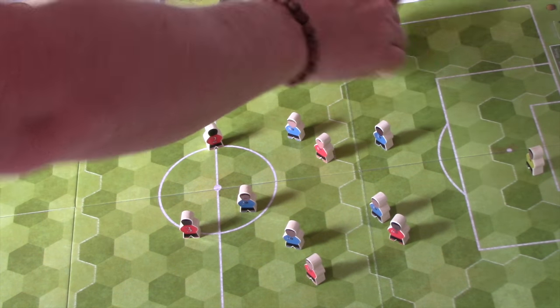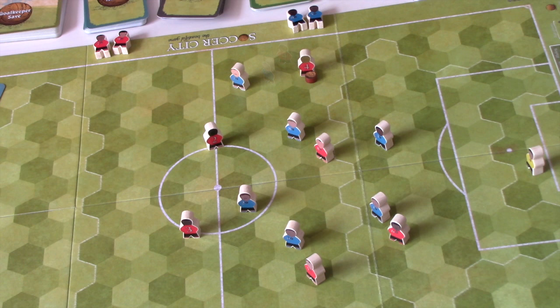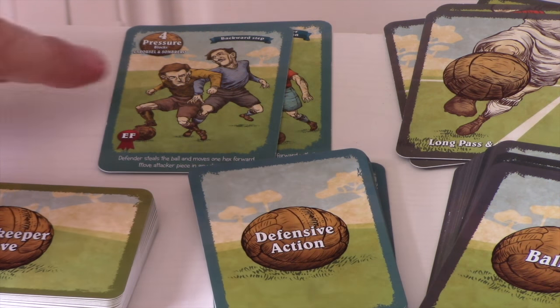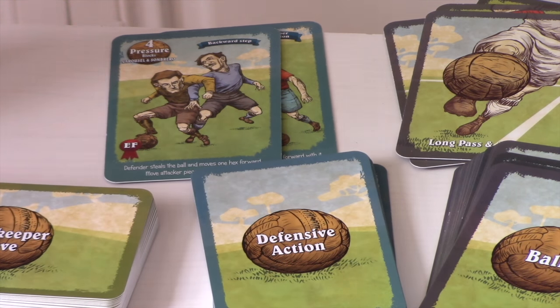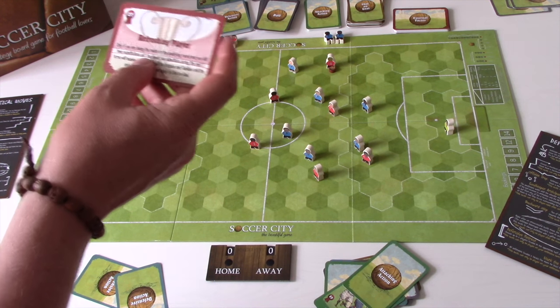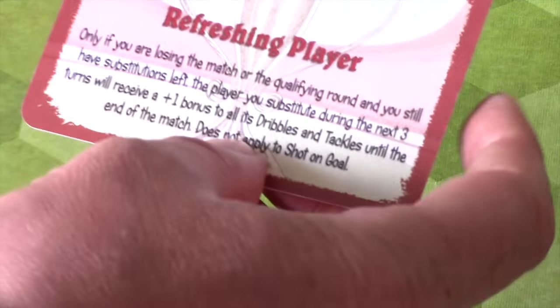If the values had been equal, a foul would be committed by the player who started the face-off — the defending team — awarding a free kick to the blue team. The defending team could roll the dice to contest: a whistle means the foul stands; a ball means play continues as if they'd won the tackle, but with the risk of a yellow or red card. As it stands, the defender wins possession, moves one hex forward, and the attacker is pushed one hex. There's also an external factor card — this one offers a refreshing player bonus if you're losing the match.